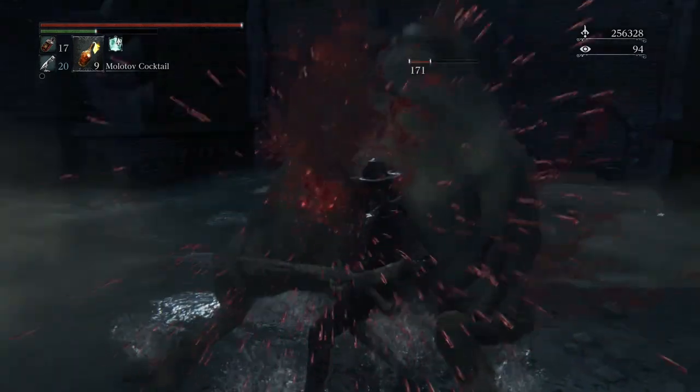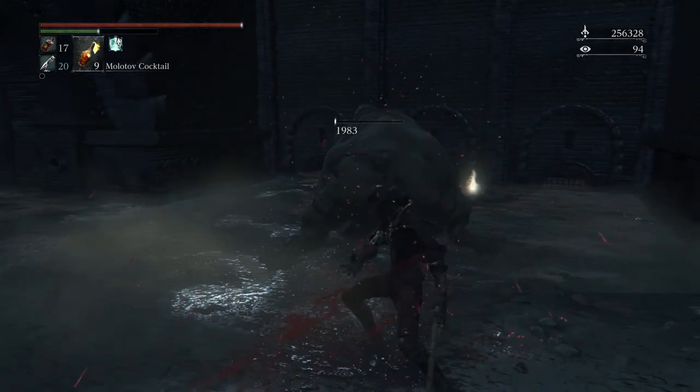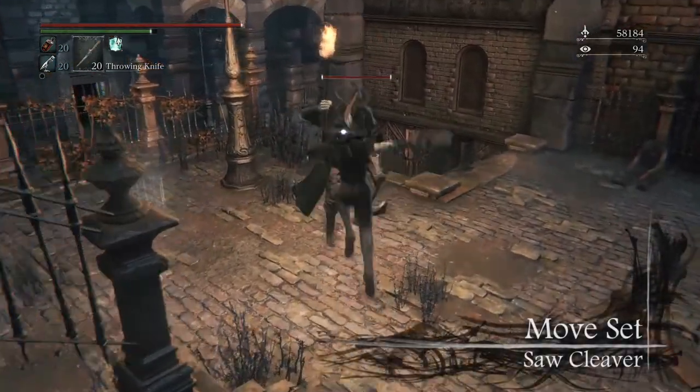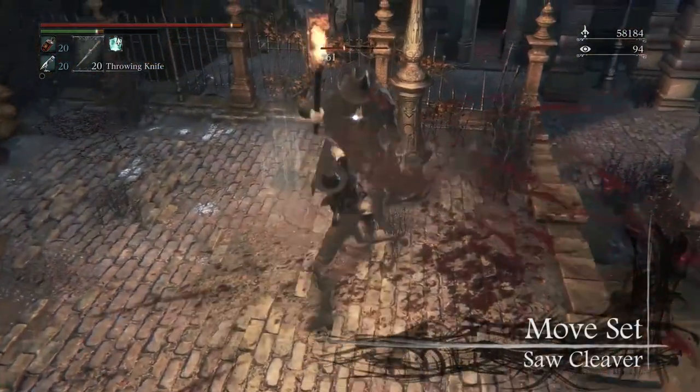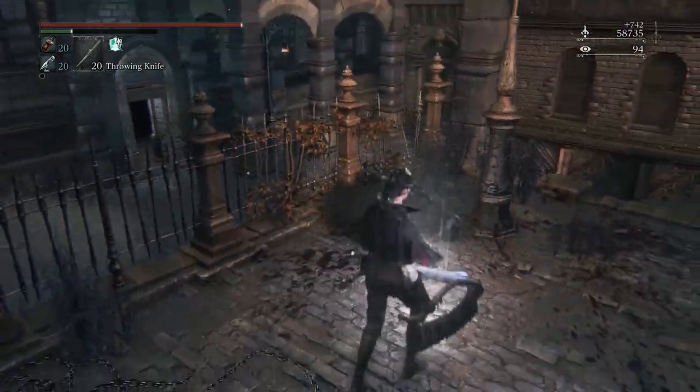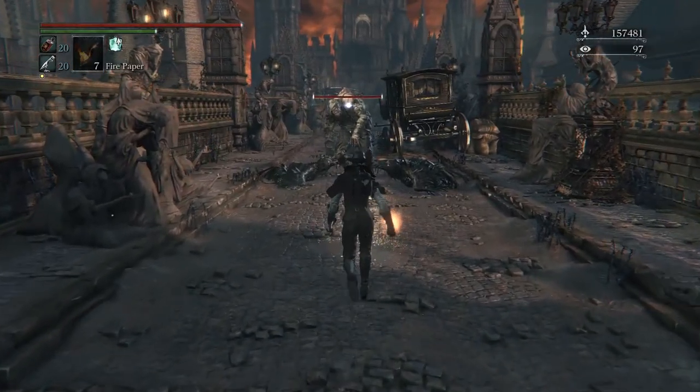These variations of the saw cleaver are exactly the same but come with alternative gem slots. The saw cleaver's main damage type is physical damage and it doesn't have any other damage types. However, you can change the weapon's damage type to fire, arcane, or bolt via blood gems.